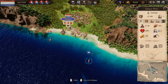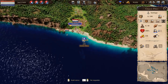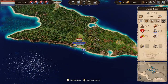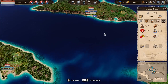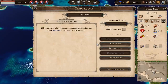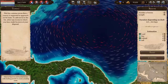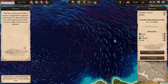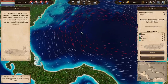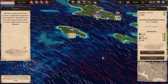I could sail around manually and manually trade at ports to make more money, but I want to get on with this. So we're going to set up an automated trade route. Let's go to trade routes and create a new one. When you go into this mode, it shows you the wind directions, which are consistent. The weather does change — you get storms in these red areas, so you want to try and avoid those because ships will take damage. If you're sailing with the wind you'll go nice and fast; sailing against it you'll go very slow.